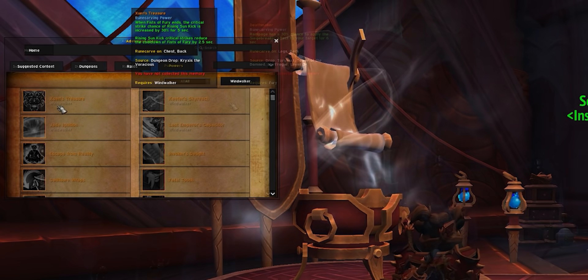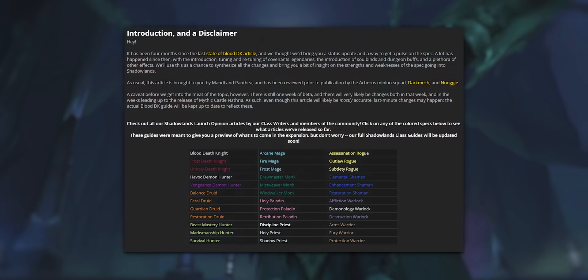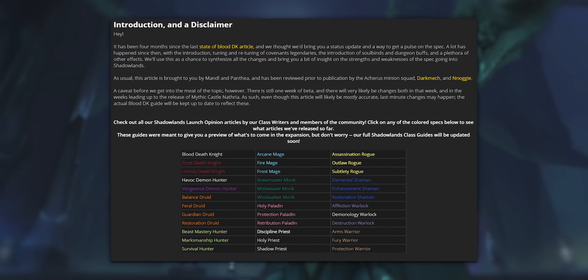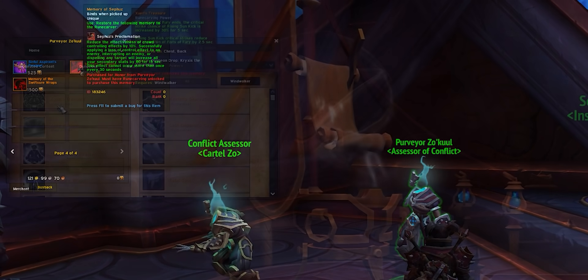What power should you get? If you're focused on a particular type of gameplay, target the legendary that's best for that first — whether raiding, Mythic+, or PvP. For up-to-date advice, check your usual class resource: Wowhead is quite good and stays current, and for bleeding-edge theory crafting go to your class Discord. Unless you're a cutting-edge raider, you'll probably want a couple of rank ones or twos covering each gameplay niche. You can also open the Adventure Journal in-game and mouse over it — it lists all powers and their sources.